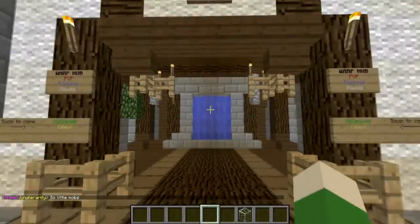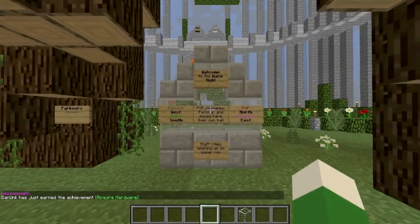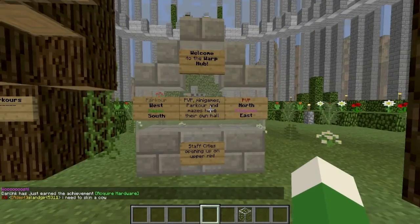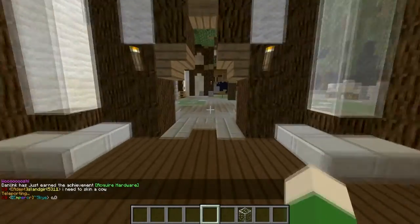Straight up out here we'll have our warp hub. In here you can basically enter and it'll take you to the hub for all the warps — your minigames, parkour, your PVP, and all that cool stuff. That's basically something you can look at when you get in here.